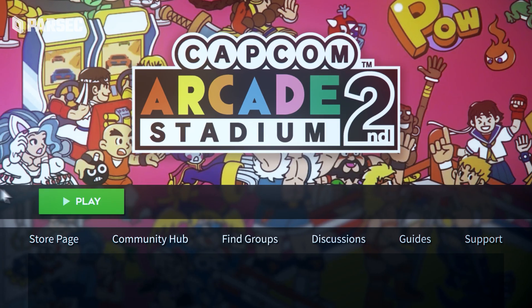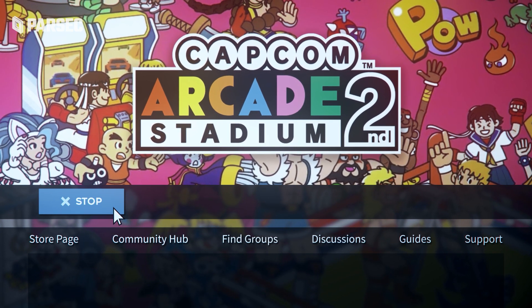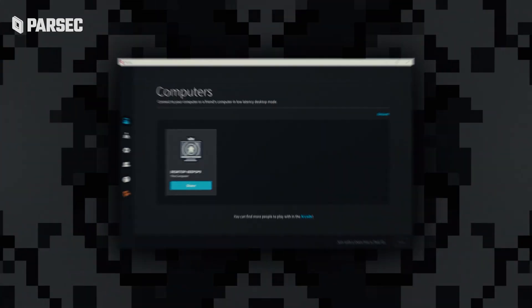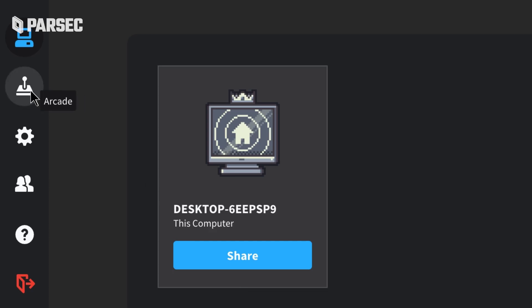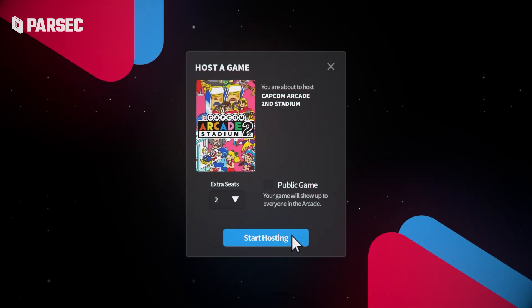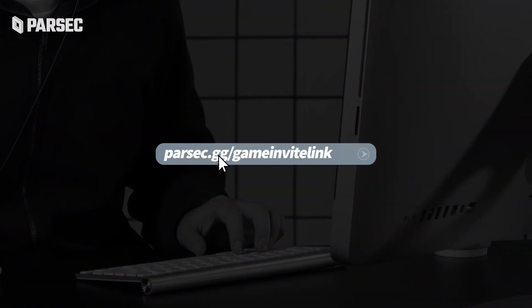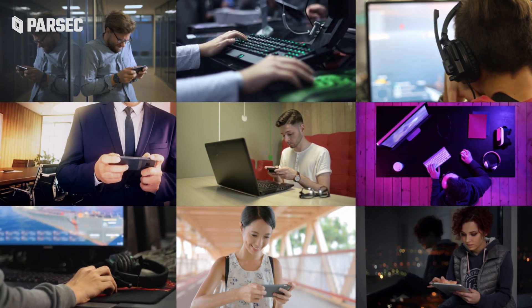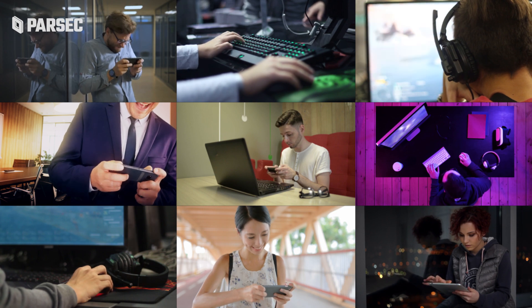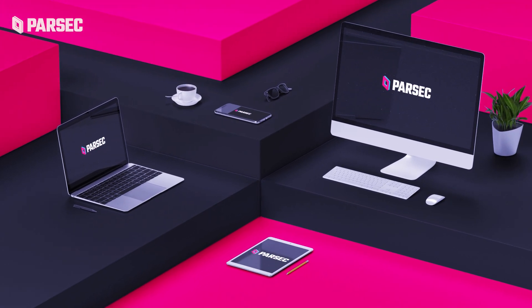Step 2: Open up your copy of Capcom Arcade Second Stadium on your machine. Step 3: On your fancy new Parsec, find the Arcade tab or the Computers tab and choose to host Capcom Arcade Second Stadium. There's a big link you can send out to anybody you want to come join you. Once all your friends, victims, strangers, or spectators have connected, you'll all begin seeing the same screen at the same time.